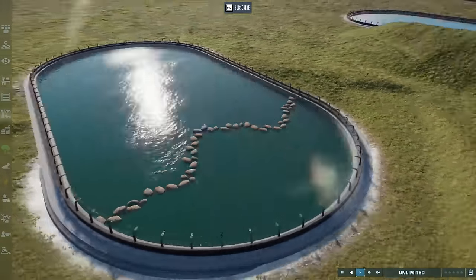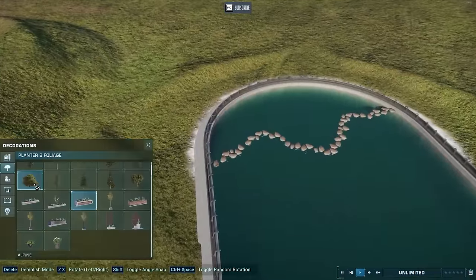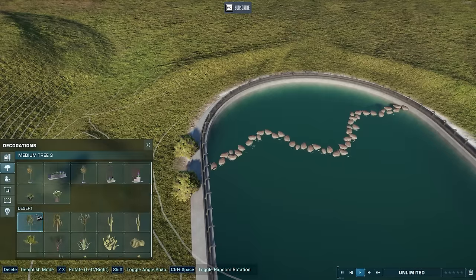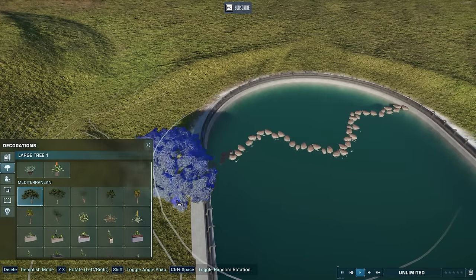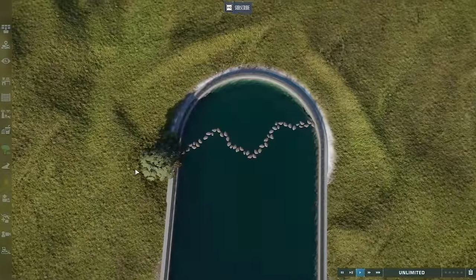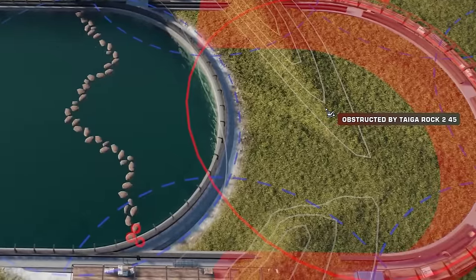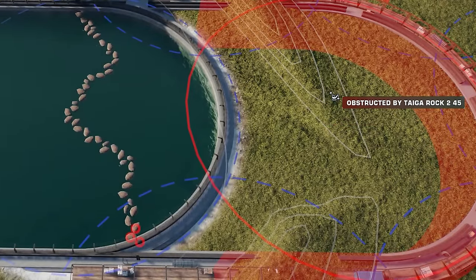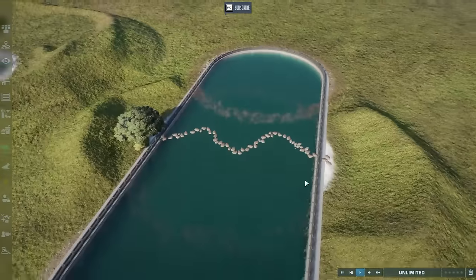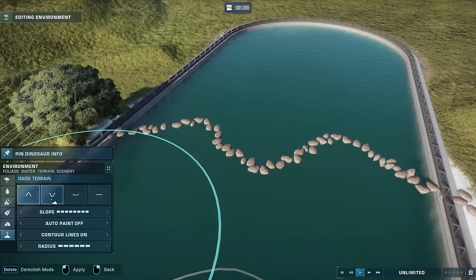It doesn't work quite as well on the edges — it's a glitch, there are limits, you need to use your imagination. But how you could hide the ends is to add bushes and an overhanging tree just to block it from view. From high up you can see the difference that makes. You can even add a second lagoon here — just move those rocks a little further over, and we have our little stepping stone bridge right in the middle.